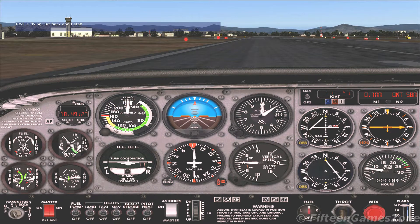The airplane will accelerate to our final climb speed of 75 knots. When it does, pitch up a little more to maintain 75 knots. Move the joystick forward or rearward slightly to maintain this climb speed.